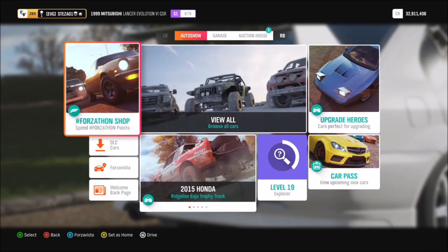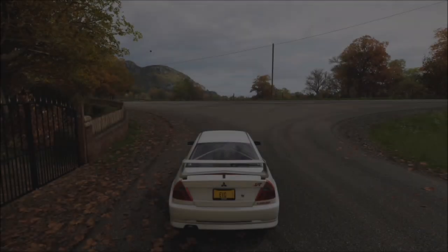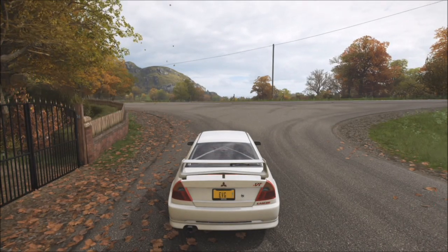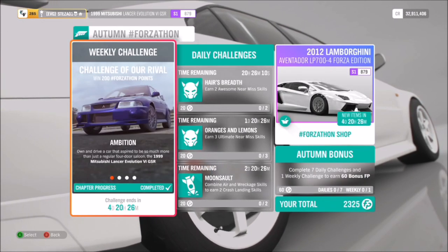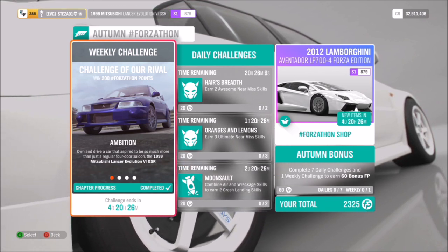Hello and welcome back to Everything Gaming. In today's video I'm doing something that I've not done in a little while and that is a Forzathon guide. I know I should have continued doing them but I just sort of lost track of myself, but I'm getting back on top of that now. So without further ado let's jump into this week's Forzathon challenge for autumn, which is all based around the 1999 Mitsubishi Lancer Evo GSR, which is a very cool car.